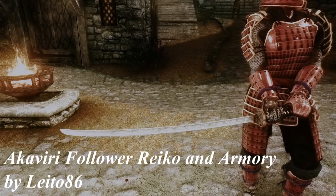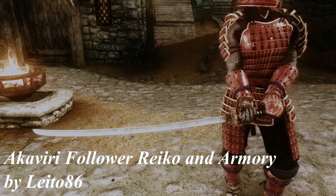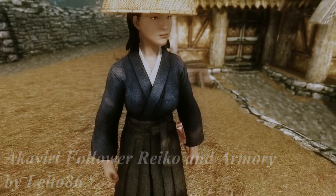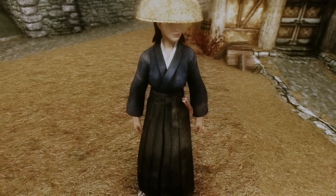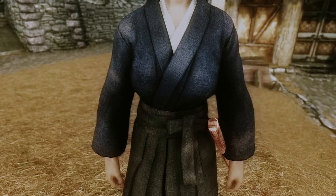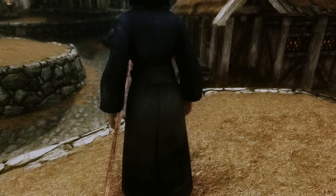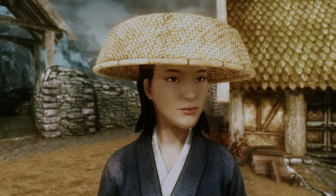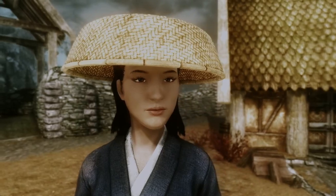Next up we have Akaviri Follower Reiko and Armory by Leito86. This mod adds a custom female companion along with 2 sets of armor and 3 weapons into the game. You can find her inside the Bannered Mare in Whiterun. Reiko is a human descendant of the Akaviri that once lived on the continent of Akavir. She is proficient in one-handed weapons, light armor, and prefers dual wielding in combat. She is also essential and you can marry her as well. As you can see, her face is highly detailed — she looks more like a warrior rather than a baby doll.